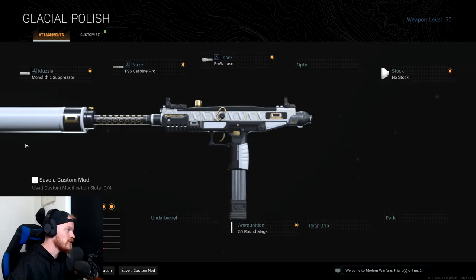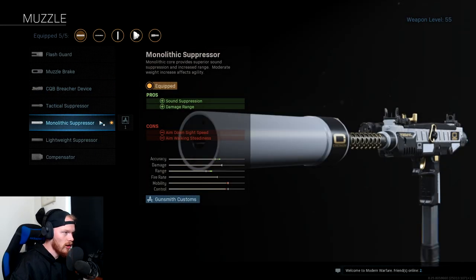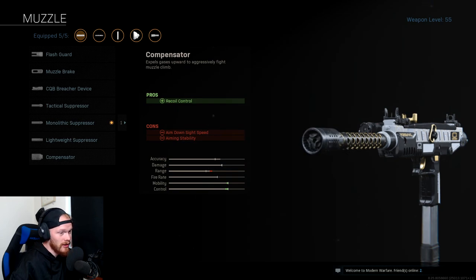Stick around until the end, and of course if you enjoy these videos please leave a like — it will help me out a lot. And if you're new to the channel, don't forget to subscribe. So first let's check out this UZI build. Let's start with the first attachment: it is of course the Monolithic Suppressor. Like always, it gives you damage range, some sound suppression, and bullet velocity — it is just the standard attachment you need on every gun.